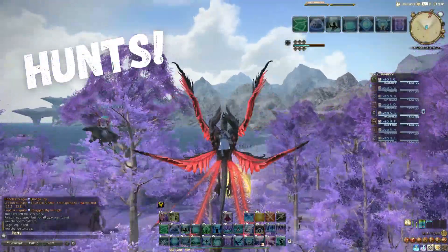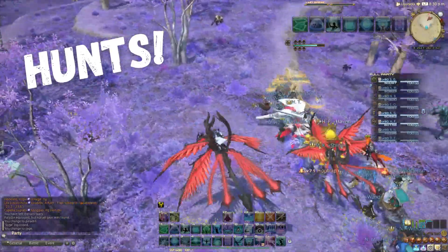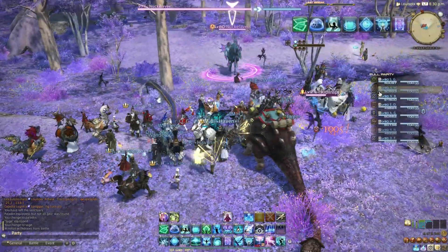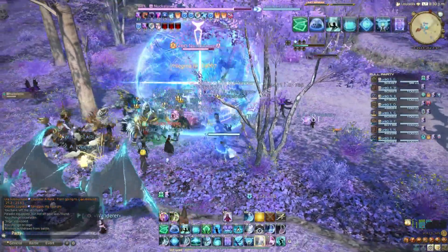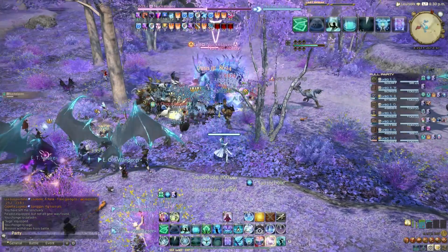Hunts involve specific enemies in the open world that can be killed to obtain hunt-specific currency. These are generally referred to by players by their rank, i.e. A-rank or S-rank, which also denotes their rareness and apparent difficulty. B is the easiest, then A, S, and SS. Don't be deterred though — most times you'll be gunning them down with a sea of other players, rendering all pretty easy.